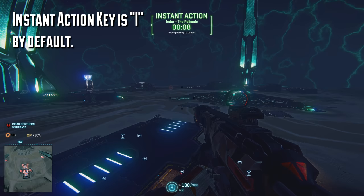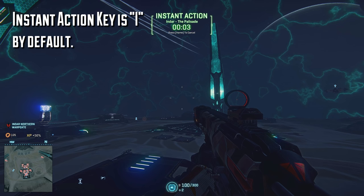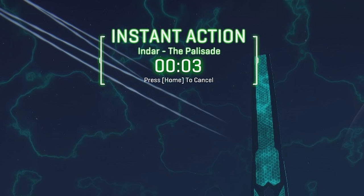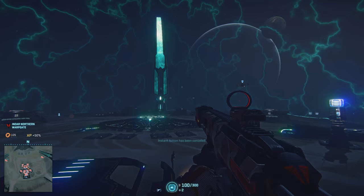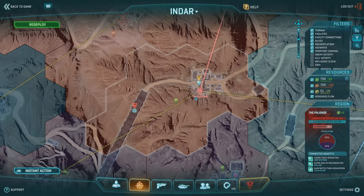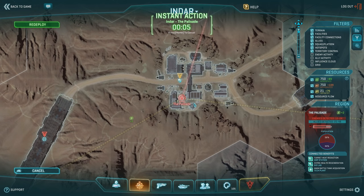Let's jump into some action, and we'll revisit the map later on. Pressing the Instant Action key, or clicking the Instant Action button while the map is open, will initiate a countdown, and then it'll drop us into combat where our presence is required. The location that you'll be dropping into is also displayed on the countdown timer, so if you don't want to go to the Palisades in this case, or just want to know where that is, you can always cancel the countdown, open up the map again, and then reinitiate the countdown. If you hit the Instant Action button while the map is open, you'll automatically zoom into that location. The Palisades seems like a pretty good choice here — we control the outpost, the number of enemy to allied forces seems about even, but we're losing control, so let's drop in and help retake the base.